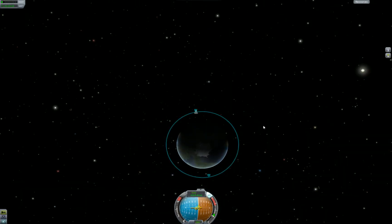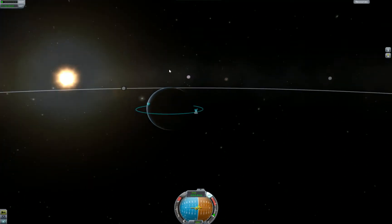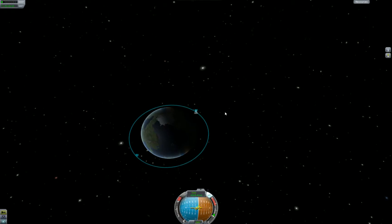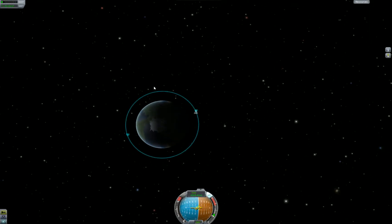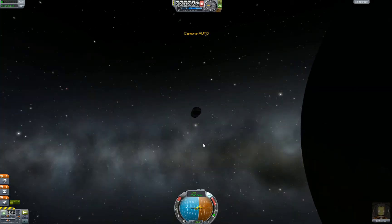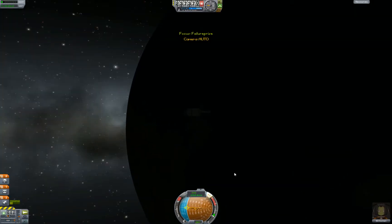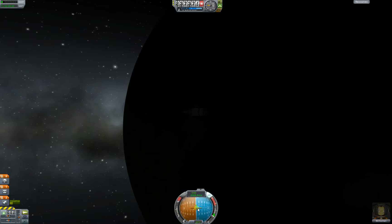That's that. Now we can keep spinning around here like an idiot forever, or we can land. Landing is also a piece of cake. This is a fairly circular orbit so it doesn't really matter where we do it. We're just going to burn retrograde — spin around until we see the tail marker, which is the opposite of the direction we're traveling.